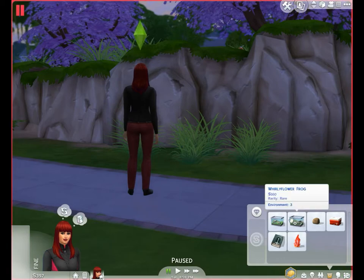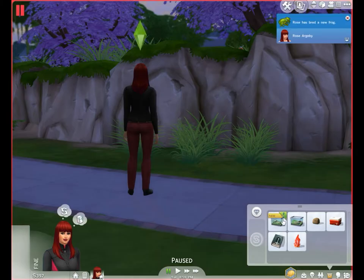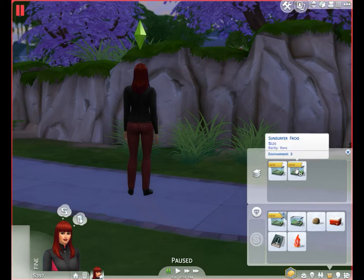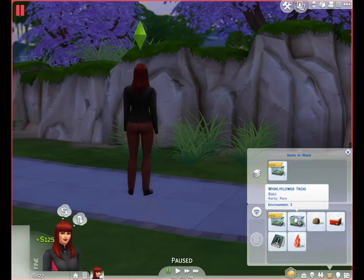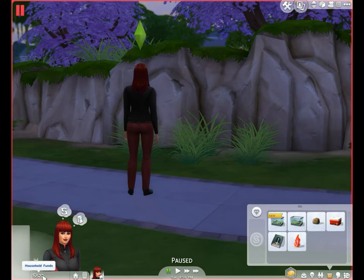We should be able to breed frogs now. If I do the Sun Surfer Frog with the Whirly Flower Frog, I get another Sun Surfer Frog. I wonder why I can't get another Whirly Flower Frog. Well, at least Sun Surfers are 125 a pop — not quite as good as 160 a pop, but we'll take it. We're now up to 522 simoleons.